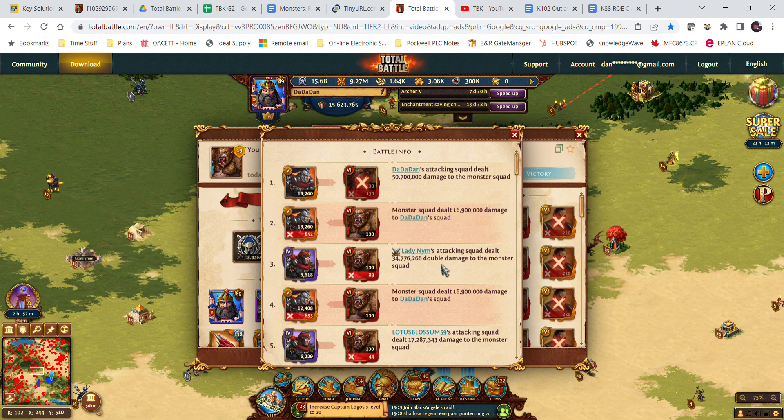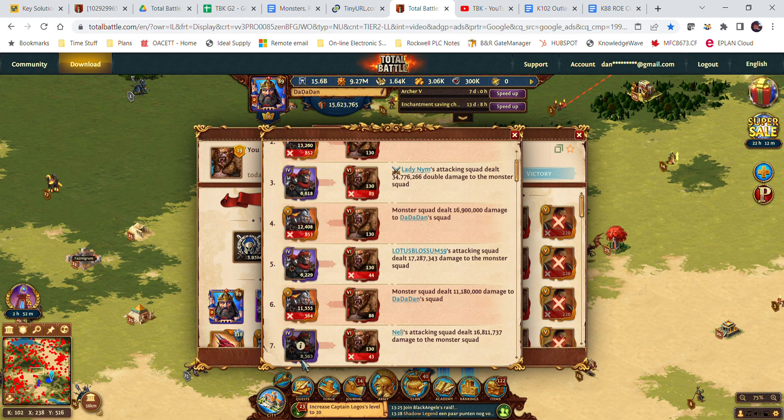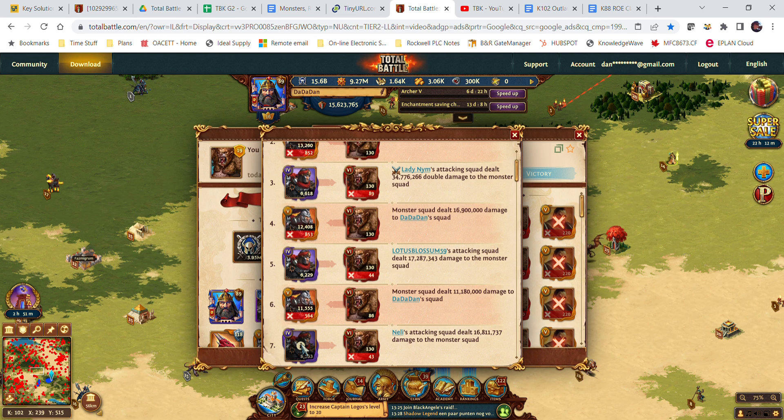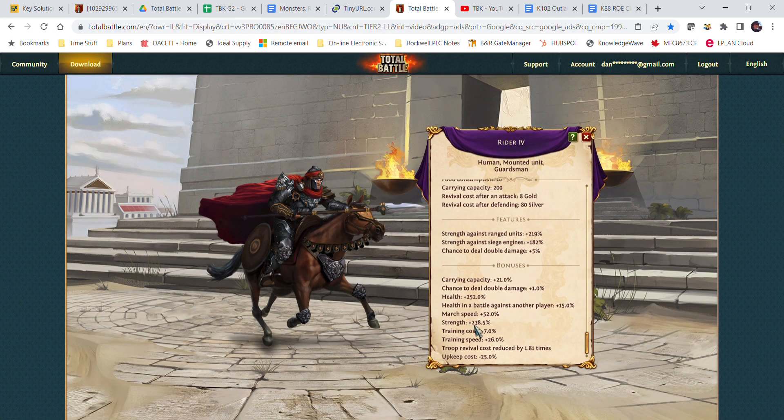Why did Lady Nim's mounted units attack before the others? Nelly's attacking squad had 8,500 riders and Lady Nim's had 6,600 riders — just under 2,000 more in Nelly's squad. But Nelly's only dealt 1,600 damage while Lady Nim's dealt roughly 1,700. If I click on Nelly's, strength is plus 353%. If I click on Lady Nim's, strength is plus 238%. So squad size isn't everything — captain bonuses matter.